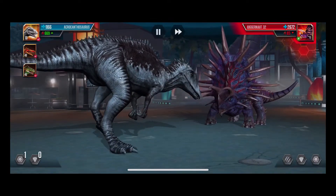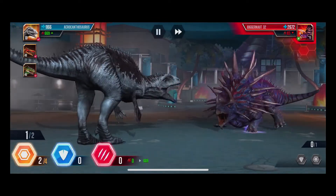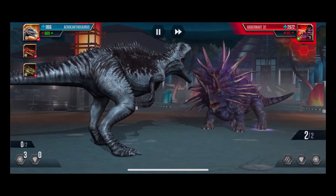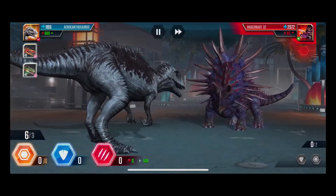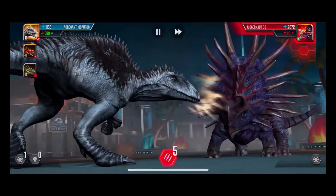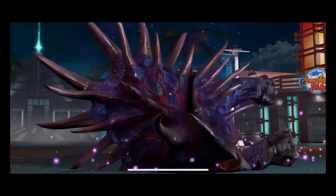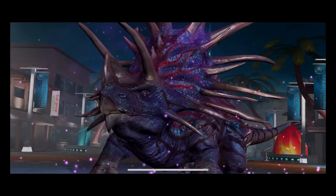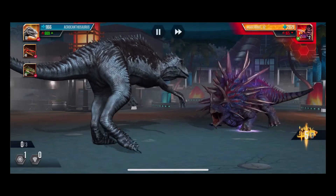I haven't seen Juggernaut in a while — I wonder if they changed up his design. I'm trying to look at my TV and play but I still have to tap my phone. Juggernaut 32 — I love the way his crest looks with the lights going through the red on it. One, two, three, four, five — he didn't have any blocks so we laid on some damage. We need to get to at least level seven, or let's go to level ten so we can use Indoraptor. I want to title the video Indoraptor versus Juggernaut 32 — I think that would get views.